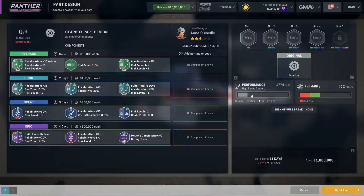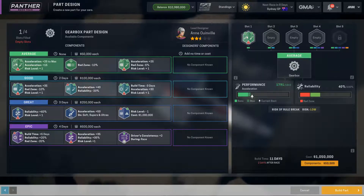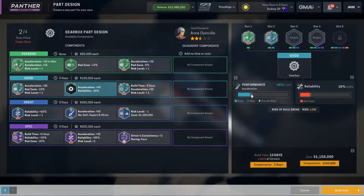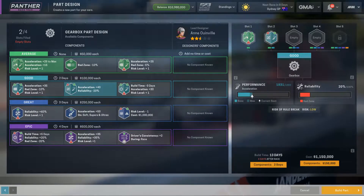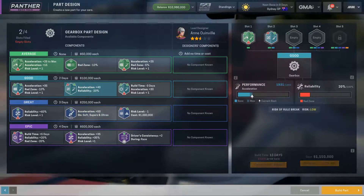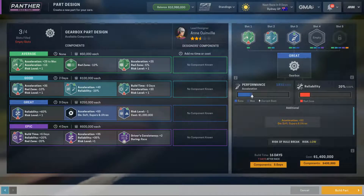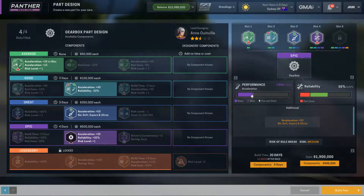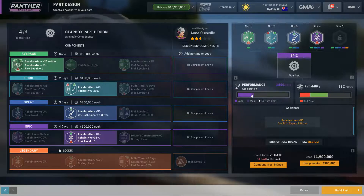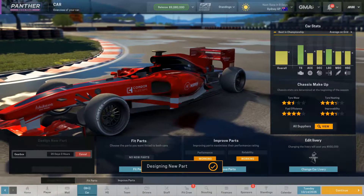25 to max, acceleration plus 15 with a risk level 1 — that's fine. 35, red zone minus 10, I like that. Acceleration plus 40, though, so we'll take that. We're not going to plan on putting this thing into service, so because it's dodgy, we want to give it the most acceleration possible. Let's say acceleration plus 50. On softs, supers, and ultras — so when it's dry out, we'll get that bonus. And reliability, acceleration plus 35 — yeah, we'll do that. A 19/18, which should be an extremely risky part. But like I said, we're not going to put it on the car. We're going to stuff this gearbox away for next year. That's a $2 million part — it better be worthwhile, I say.